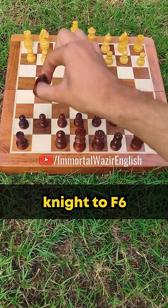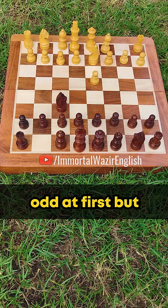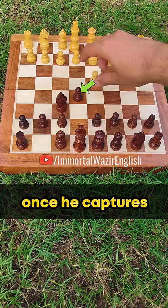When your opponent starts the game with pawn to d4, you will reply with knight to f6. Here, if he plays knight to d2 — which may look odd at first but it is helping him control the center — then you will play pawn to e5. This is also called the Lazard Gambit.